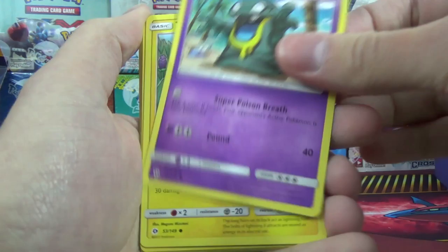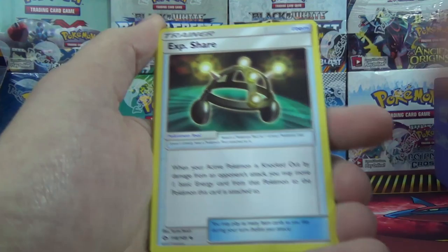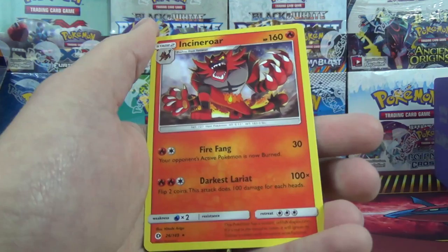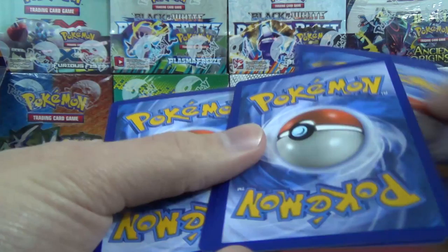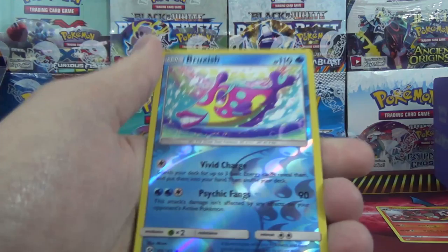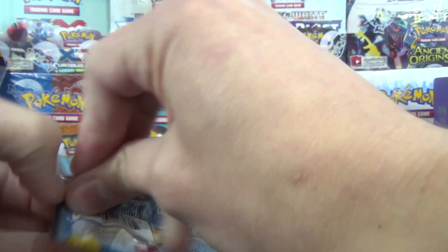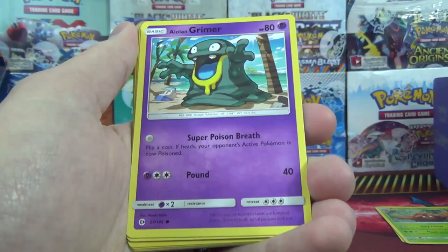Pack 1: Rockruff, Cosmog, Fomantis, Alolan Grimer, Togedemaru, fairy energy. Pack 2 has some duplicates — Rockruff again, Cosmog, Fomantis, Alolan Grimer. I'm making piles for different rarities so there's less sorting later. Pack 2 gives us Makuhita, Snubbull, Alolan Rattata, Sandile, Kiki Peck, fighting energy, Hypno, Trumbeak, rainbow energy, Bruxish reverse — that's our second reverse water type in two packs — and a Parasect. No good card in the rare slot on those two packs.